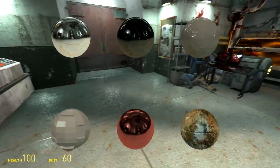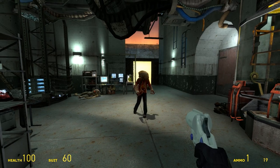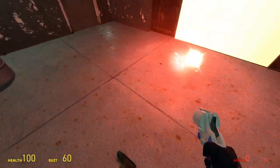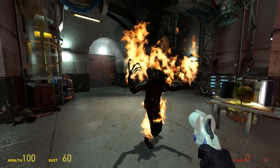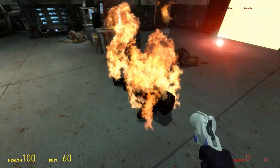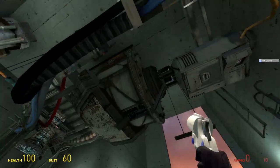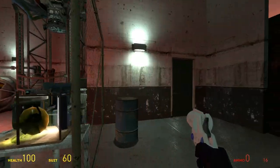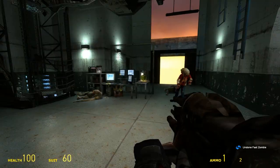Next up is the flare gun — here goes nothing. It does work, it sets him on fire. That's pretty cool. The flare gun is pretty self-explanatory — it shoots out a flare, and it works very well.